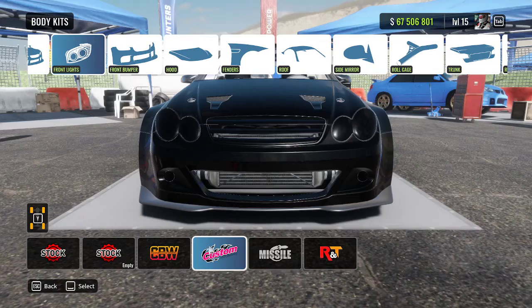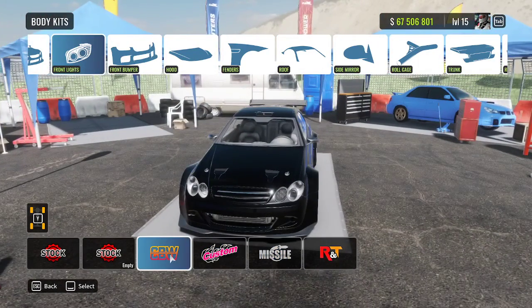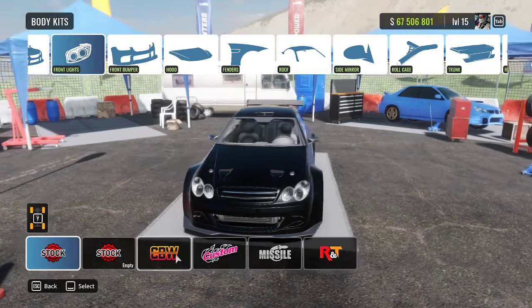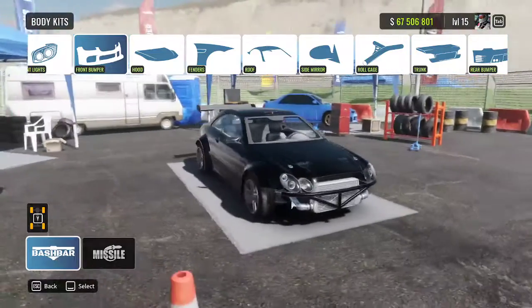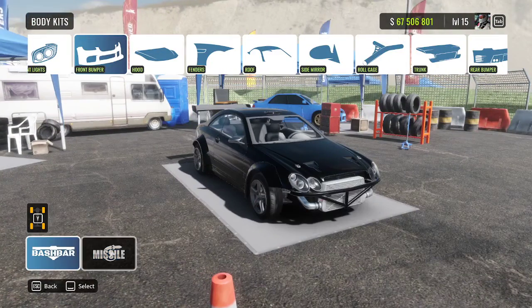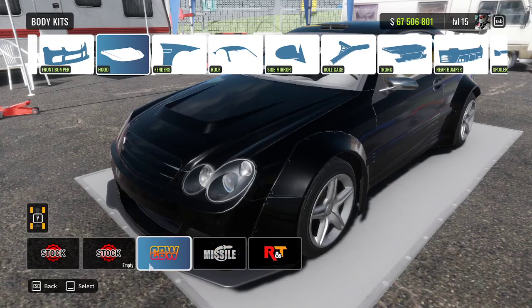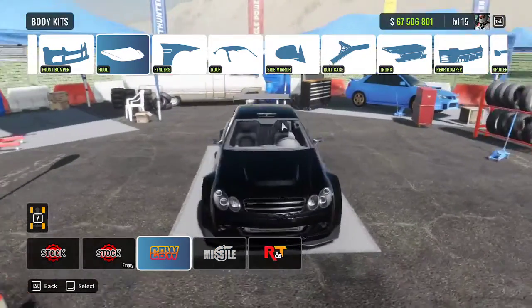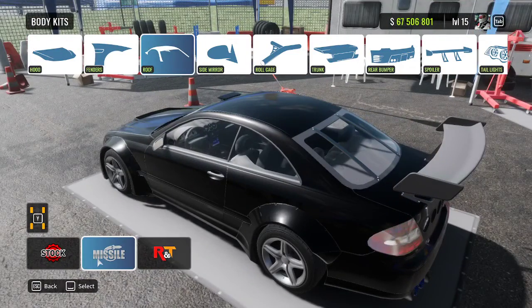We could do the missile lights, the CBW lights, or stock — I think I like the missile lights. Should we go with bash bar or front bumper? We've got to do a front bumper. We could do an R&T hood, the missile hood, or the CBW hood — got to go with the CBW hood. We need fenders. We could either do missile, R&T, or stock roof — I prefer the stock roof.